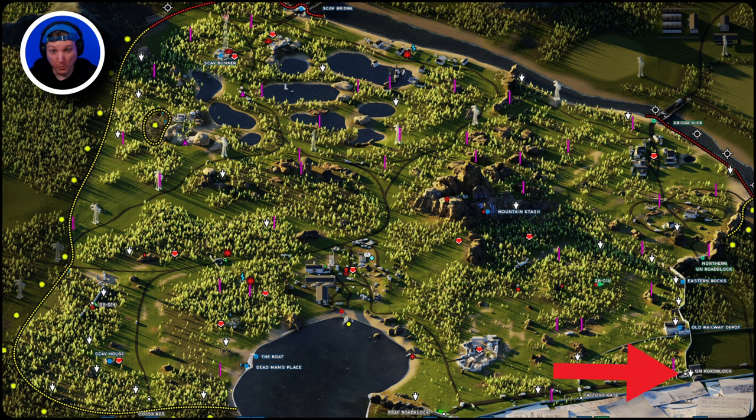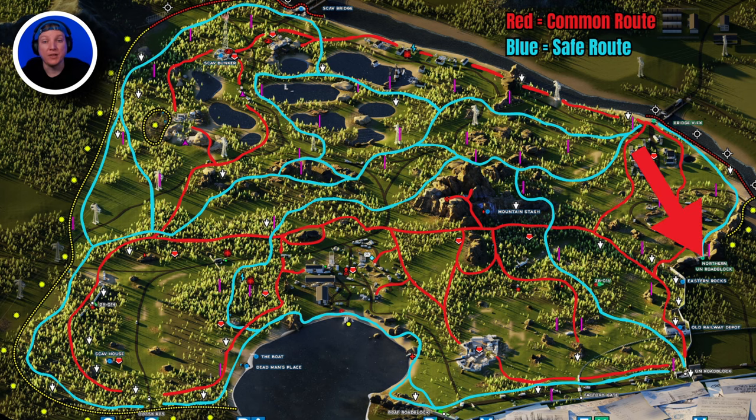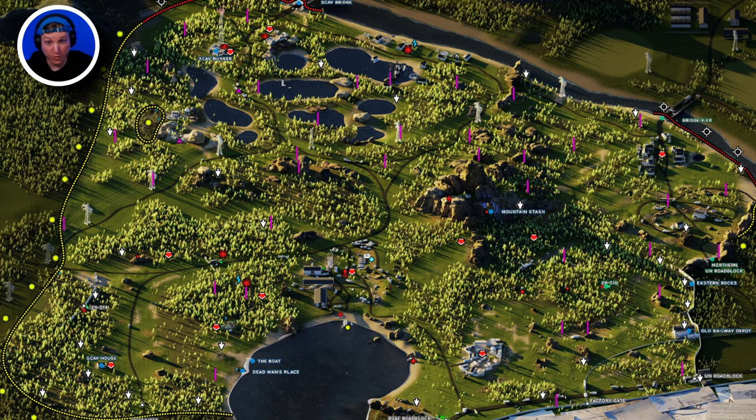If you have the UN Roadblock extract, I recommend using the newer extract: Northern UN Roadblock. Not only does this extract save you a little bit of time, you can essentially follow the edge of the map while remaining in some decent cover, and you'll run right into this extract. If you spawn on the northern part of Woods, depending on what your objective is, I highly recommend using the bridge extract. In that general area there's tons of loot, so you can fill your backpack up, get that extract, and just get out.